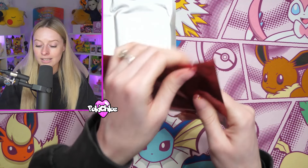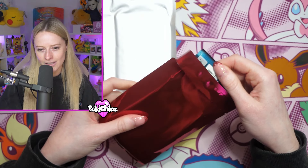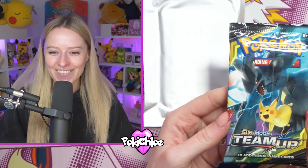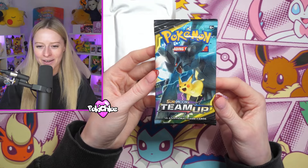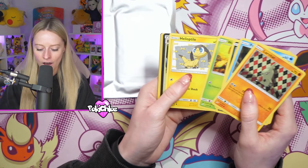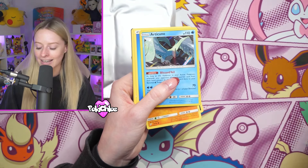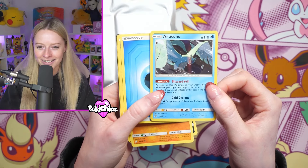Then we have got red - so this is Sun and Moon era. This is the one I'm excited to see what sun and moon era set we get. Team Up! I can't remember the last time I opened a Team Up pack, so let's see what we can get for you guys. Oh we get the Black Market Prism card! I will add that in the giveaway pile, and I will also add in the Articuno because we have hit a holo. I love that - Team Up!